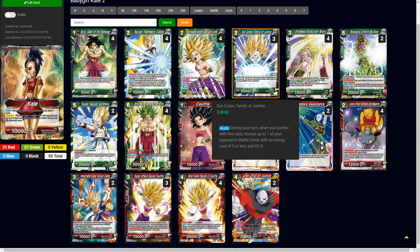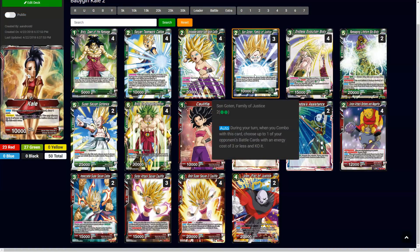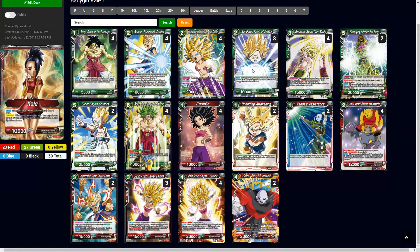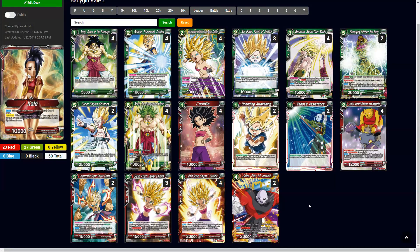I didn't go over Son Gohan and Family Justice. The reason why this card is in here instead of any other cards is because the early game kind of needs a little bit of work. To prevent and go against other Veggies as well as other cards that need to be involved early, or just for a simply early game presence, this is really useful. That way you can use one energy earlier in the game, drop a 3-cost or less, and you'll be good to go.